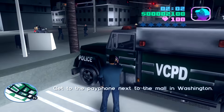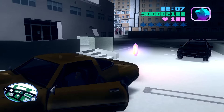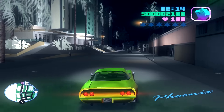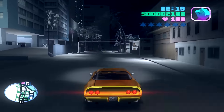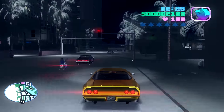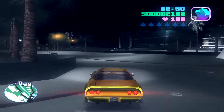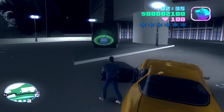Get to the payphone next to the mall in Washington. If I enter this vehicle it's gonna give me armor — I tried to do that but it was locked. Sometimes it's not locked, sometimes it is. This time I did not have luck and it was locked. Hopefully in future missions it's gonna be unlocked. The next location for armor is over here, and it's also on the way to the next mission, so why not?